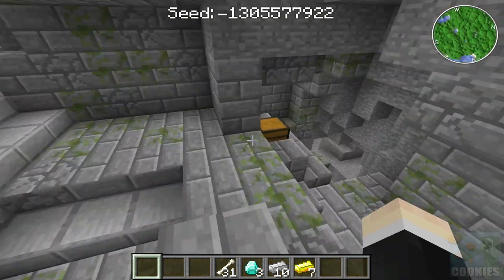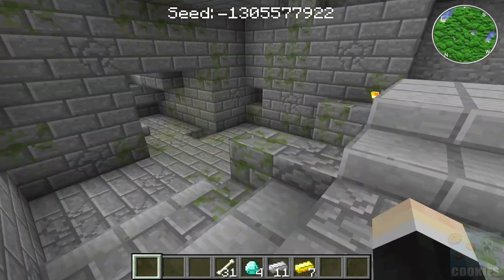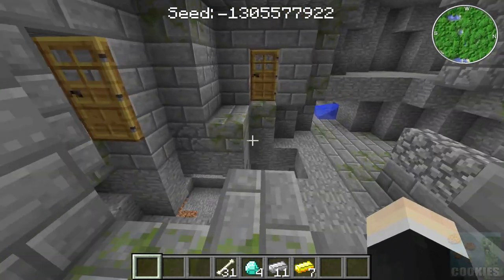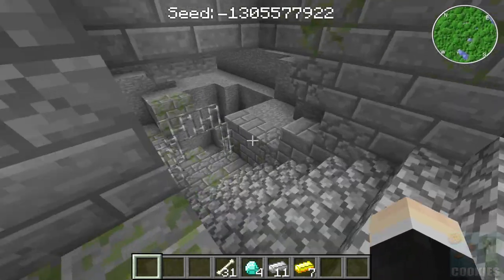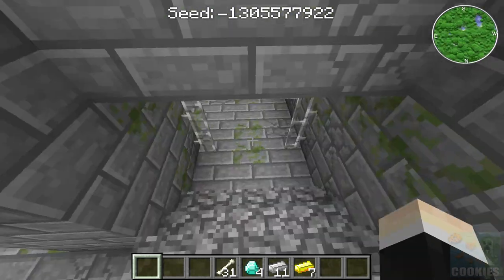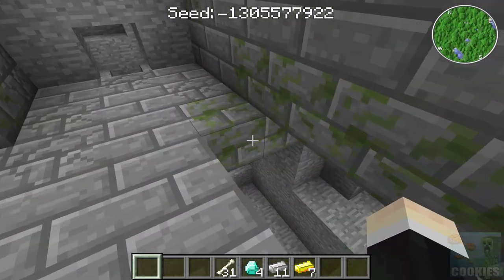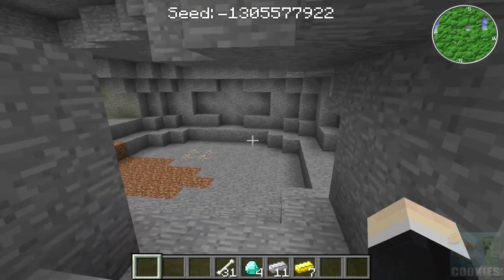I don't actually know how to get all the way through the stronghold, but in this chest there is a diamond, which is pretty cool, and then there's another iron ingot. I'm sure there are other chests in here too. I know there's other chests and I know the stronghold is here — I just don't know exactly where everything is because it's super hard to get through. But guys, that's pretty much it. I thought it was pretty cool that there was a stronghold so close to the desert temple and the sandstone village.